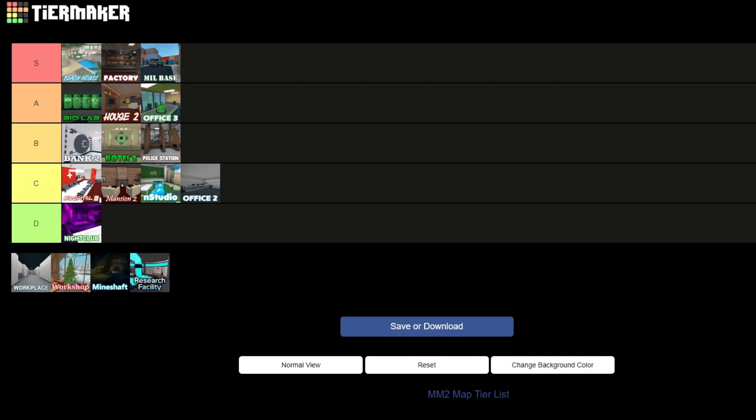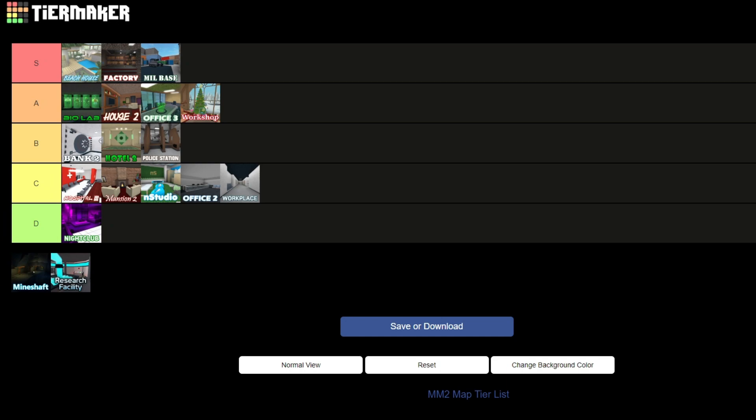Workplace is one of my least favorite maps. If you're trapped somewhere there's no way to run away or get anywhere. Nicholas should make a Workplace 2 — it'd be really good if they added some vent systems. So I want to put Workplace in C tier. Workshop is a great map. I love all the features of it — there's a gift shop, you can see Santa's sleigh, and you can even turn yourself into an elf. I'd put it in A tier because it's just really good.